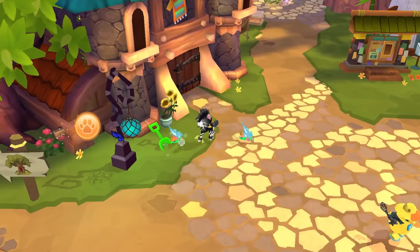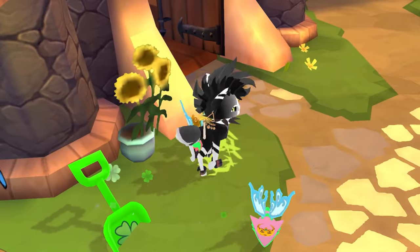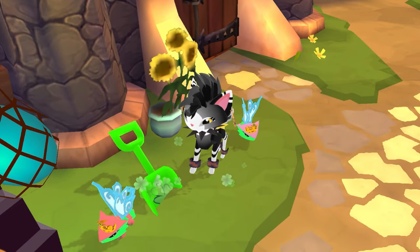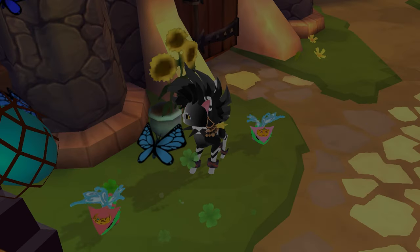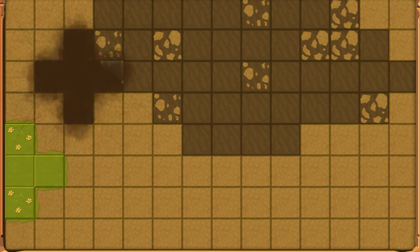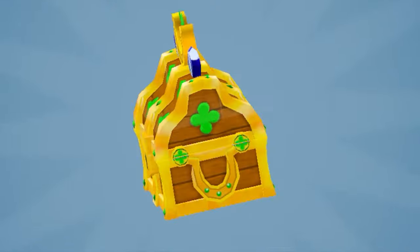You may have noticed that the shovels around the Animal Jam world have changed color and now have a shamrock effect. If you click on these shovels, a mini-game similar to the yellow shovels pops up, and if you're lucky enough — no pun intended — you can get these new items called Lucky Chests 2024.